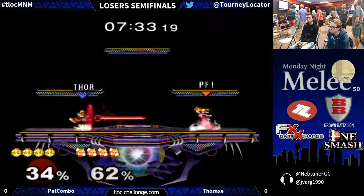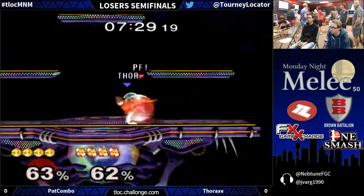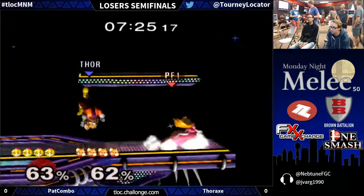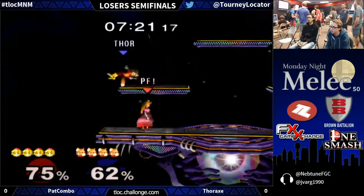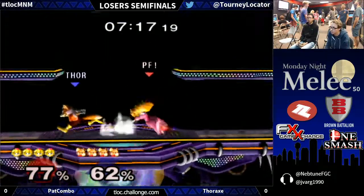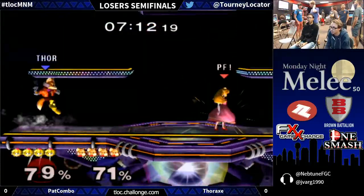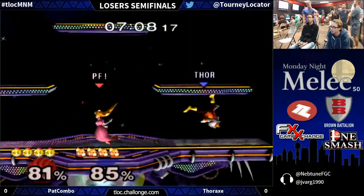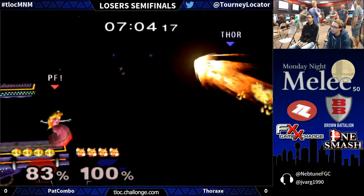We saw it before actually in the match against Tamiyojo. Pat Combo used that to just completely shift the momentum in his favor. He just tacked on so much percentage and made it so that a game that was clearly in Tamiyojo's favor actually ended up being one for Pat, and he took that set 2-0 after that momentum swing. Thorax is doing a good job though of playing to Fox's strengths, using the gun from a distance, getting the free percentage. And if he's coming in, he's going to use Drill Crossover and Shine and try to push out Pat Combo.